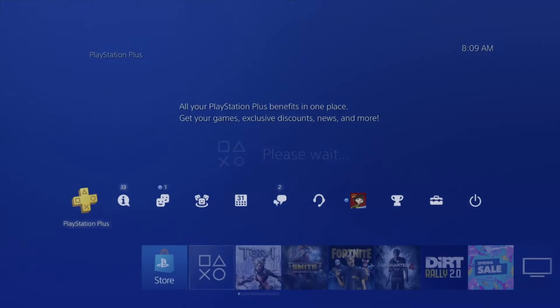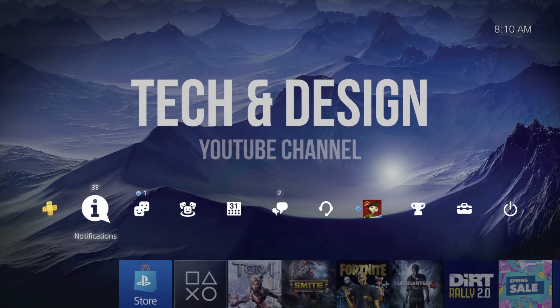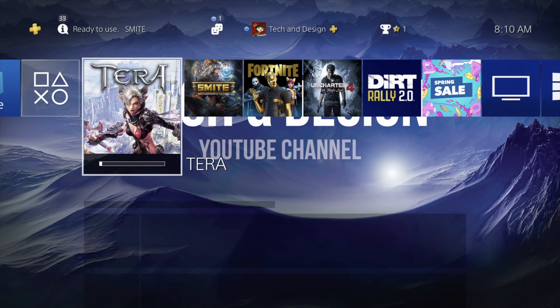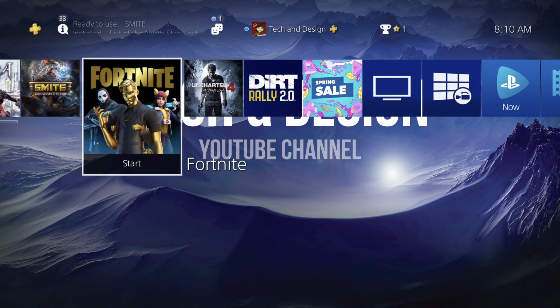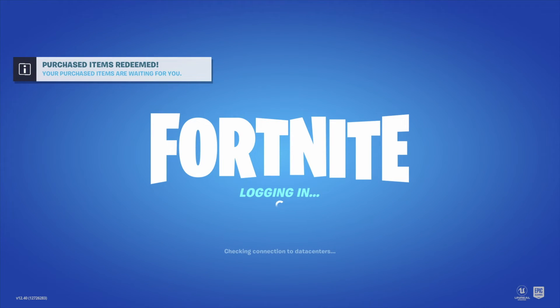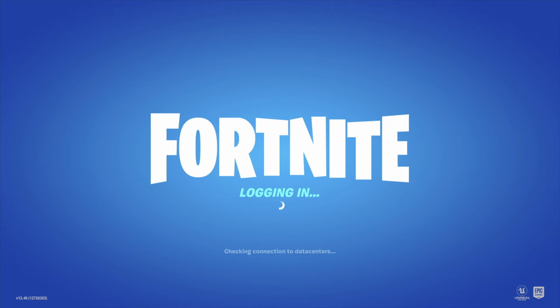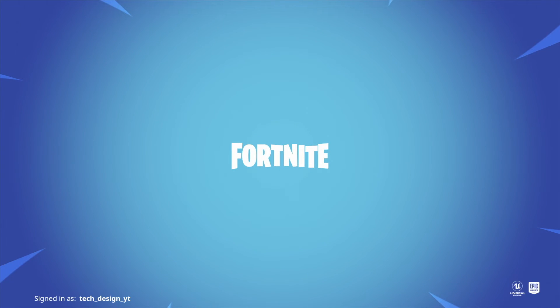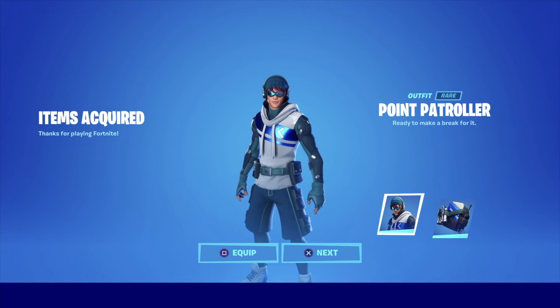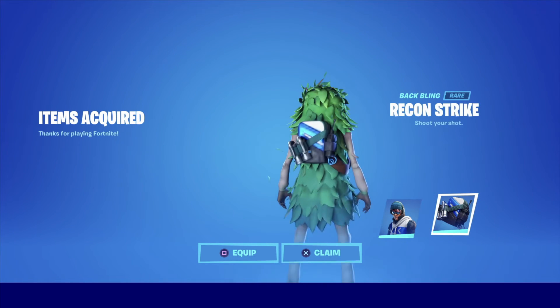We're going to go all the way back and check out Fortnite as an example — it's going to be the same thing with any of your games. This one's still downloading, by the way. We're going to start up Fortnite, go right into it, and we should see that everything's good. Once we log in we should see the message: 'Your purchased items are waiting for you.' That's a good sign. Let's just go into battle royale — as long as I log in, I should see my items. Right now it says 'acquired,' so I can equip it or go next and I'll still have it.